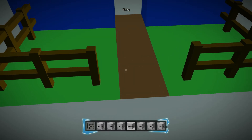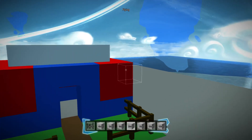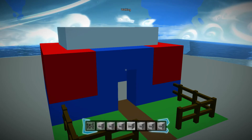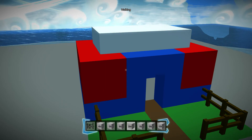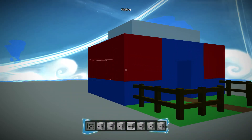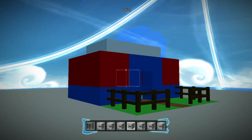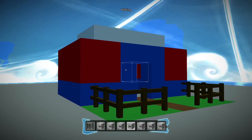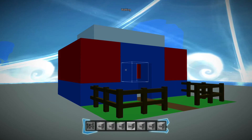Anyway, here's the house looking pretty good. This is going to be the thumbnail. If you're flying and then you press shift again you'll walk again, and if you just press space you'll jump out of flying quite literally. Thanks for watching me build this house — if you want to see the code, here it is.